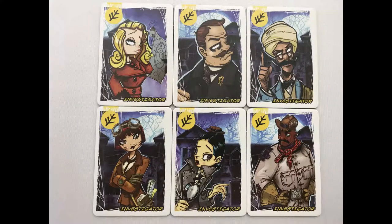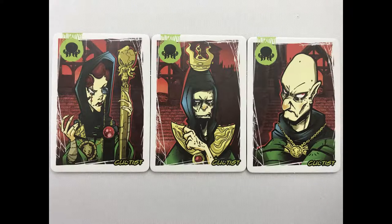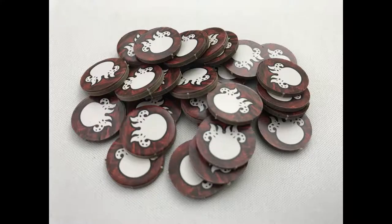Players are either investigators trying to keep Cthulhu from waking and controlling the world, or cultists that want to bring the world to a disturbing end. After several rounds, the players with the fewest sanity tokens are the most sane and will win the game.